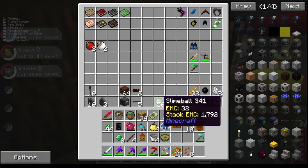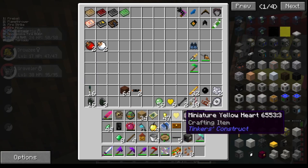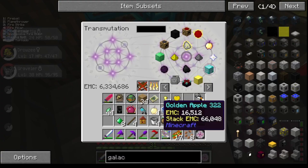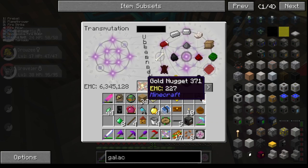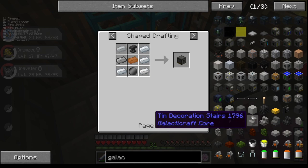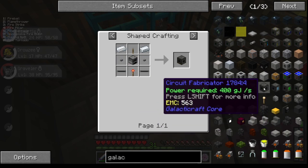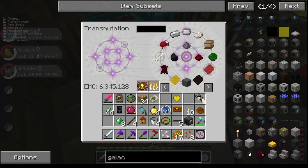We're gonna need our coal generator. And we're gonna need to make ourselves a circuit fabricator, which will need a furnace, two aluminum wires — which we have — a lever, and two aluminum.